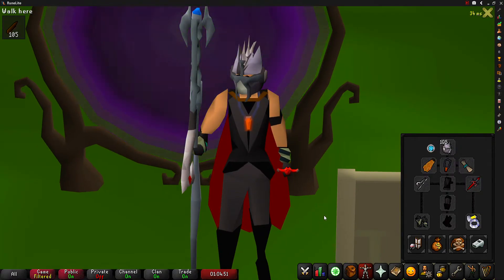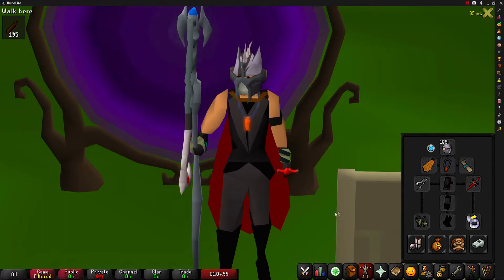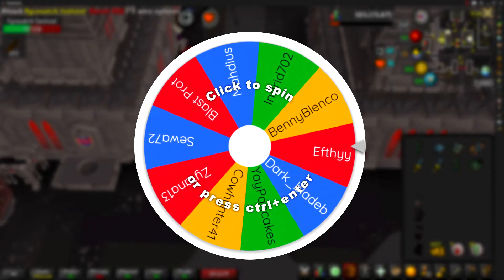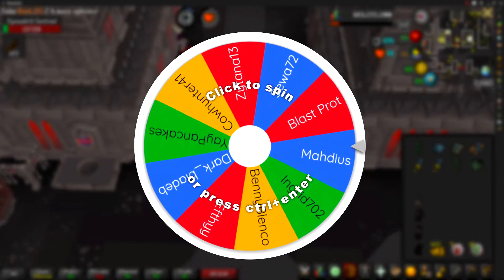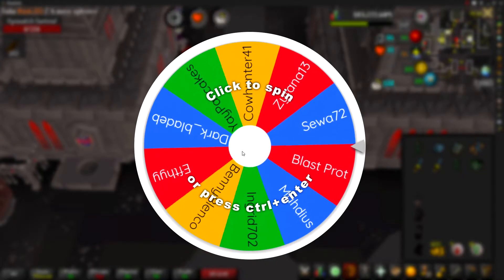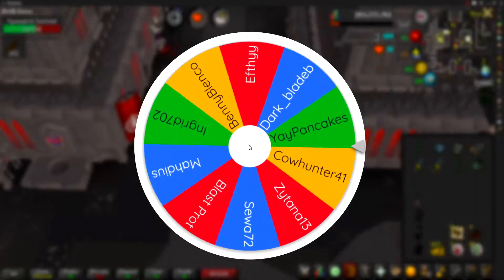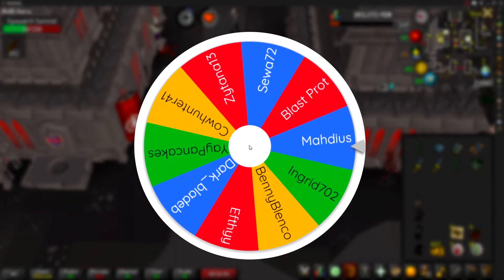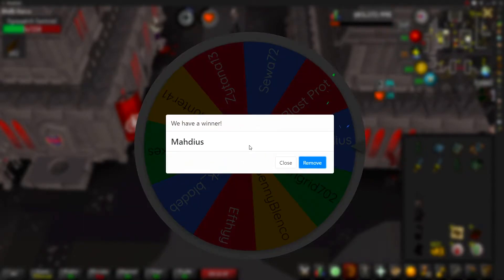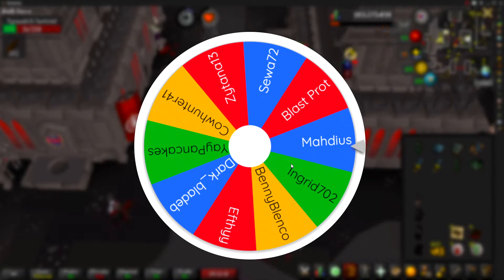That 351,176 GP will be going to one of you guys. Welcome to the spinning wheel — we currently have 10 entries. If you see your name on the list, you have entered correctly. Congratulations to Madius, who is today's winner of all profits!